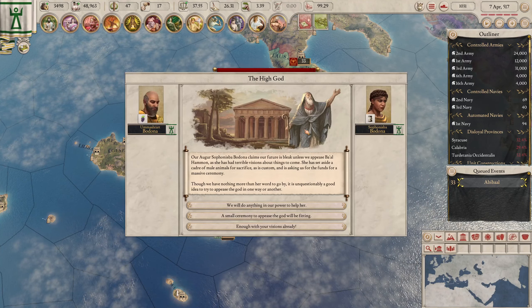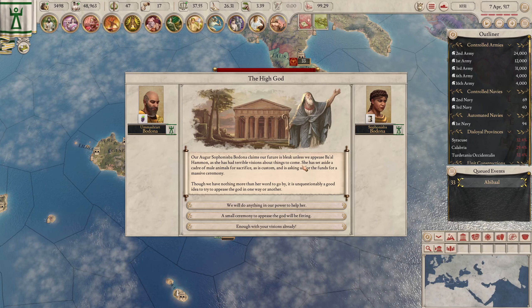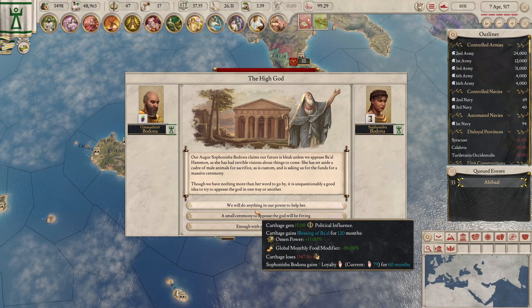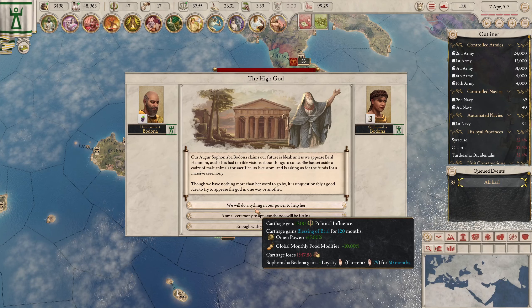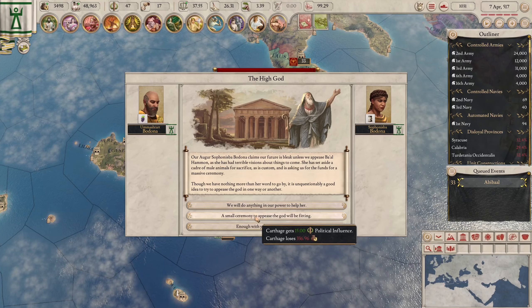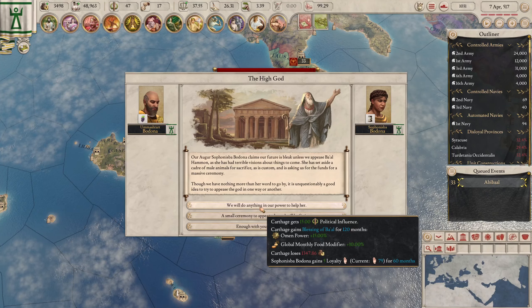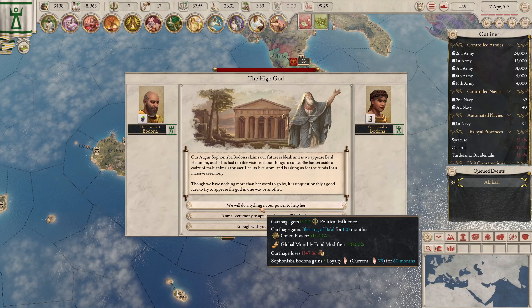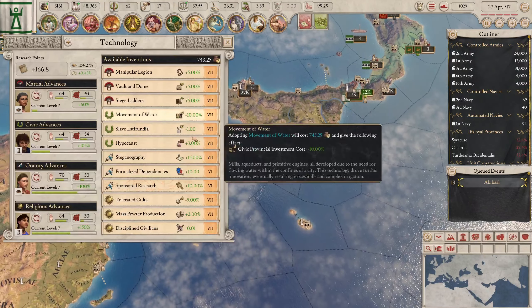The high guard claims our future is bleak unless we appease Baal — that seems reasonable. Options: gain political influence, omen power, monthly food modifier for a lot of money, or lose a little money for some political influence. We'll just spend a little money — it's fine.